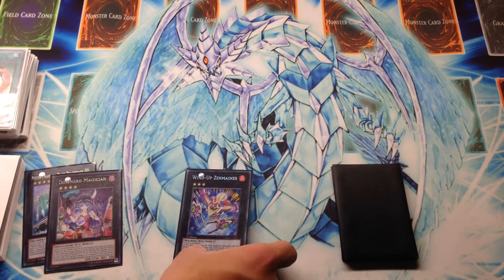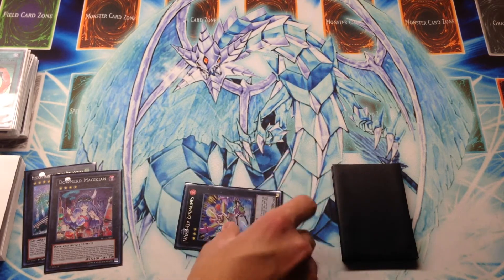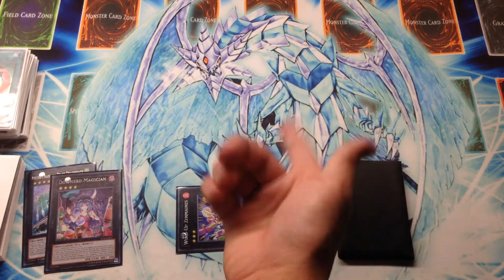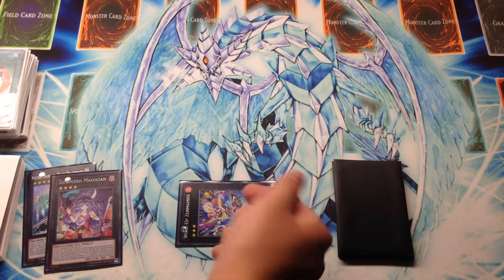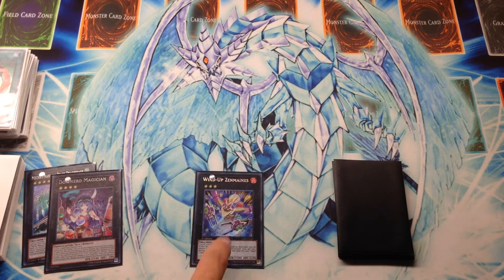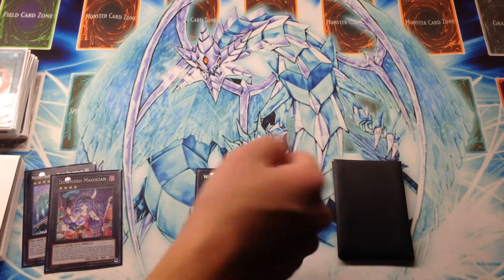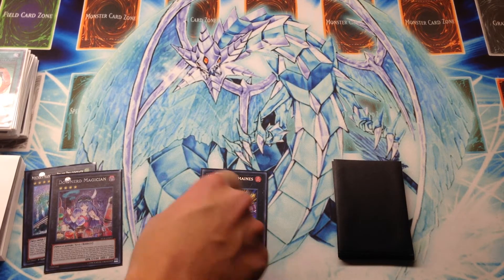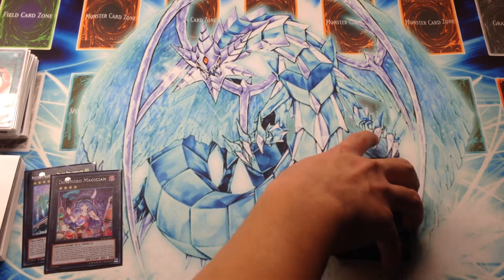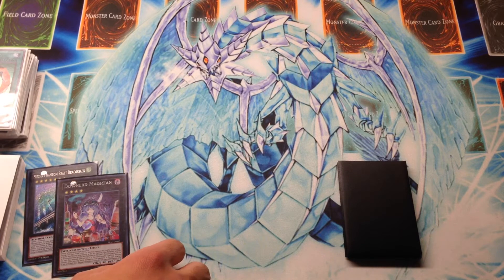Then we have Zenmines — an all-around great Rank 3. You can set him in defense, not quite as good as Angineer in terms of raw defense but still powerful with 2,800 defense and his deterrent destruction ability. Zenmines can also ram your opponent to get rid of a card. Fun fact: Zenmines is pronounced 'Zen-mines' because he's supposed to be a landmine. In Japanese, 'Zenmai' is the term for wind-up, which is why you see that motif in the Wind-Up names.